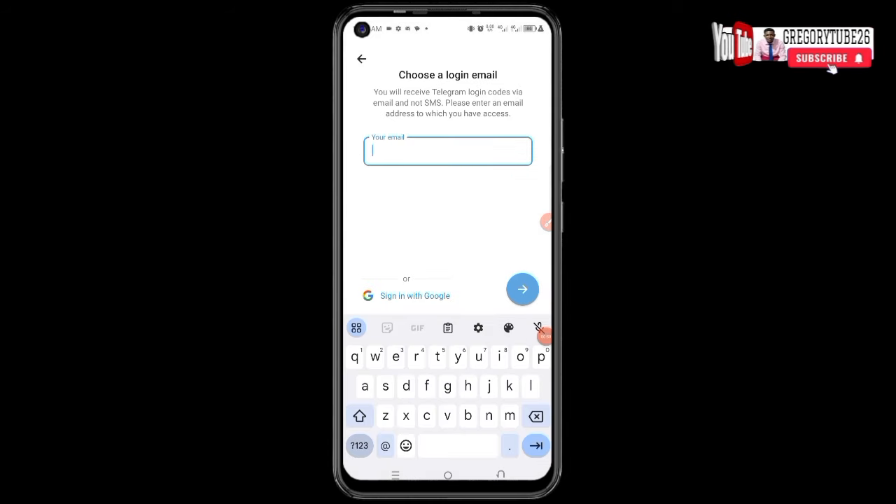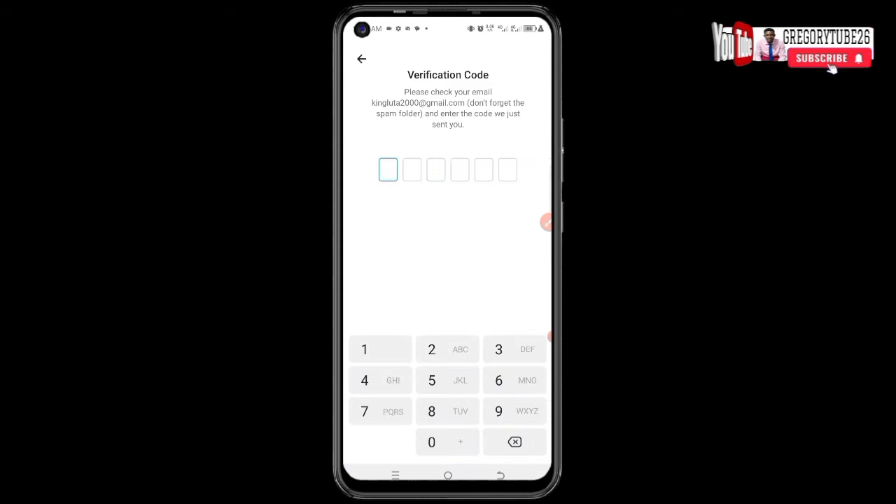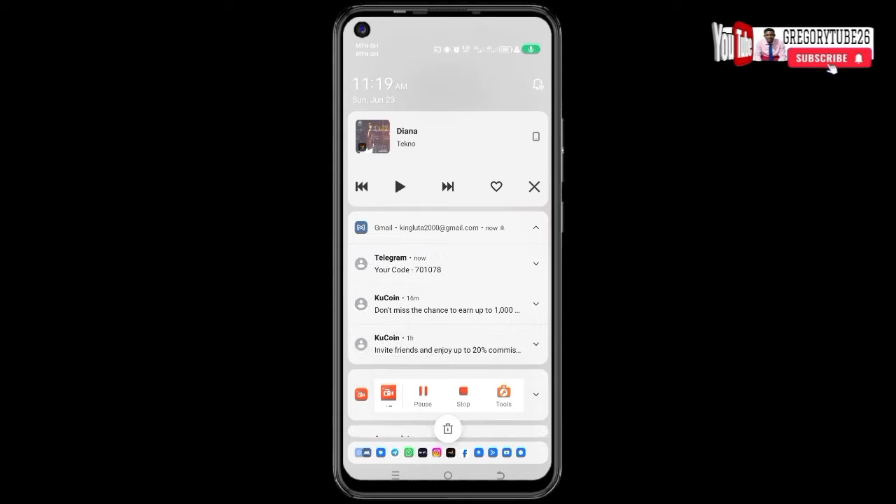When directed, provide your email — any email you want. Click go ahead so they send you a verification code. When they send the verification code, provide it to create another account. This is the verification code here.